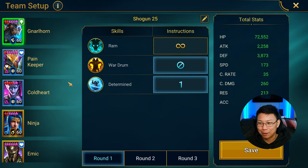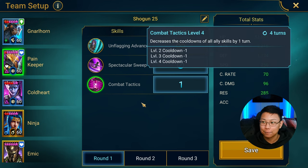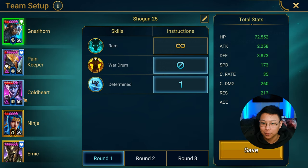I have to point that out because when I was doing Biohack's video for Stage 25 of Phantom Shogun, I was beating my head wondering what was going wrong. It turned out I didn't have Pain Keeper or Gnarlhorn fully booked.